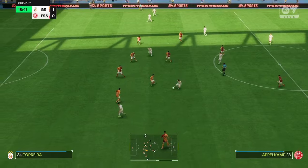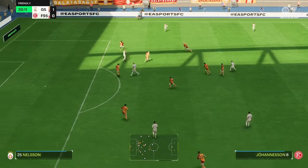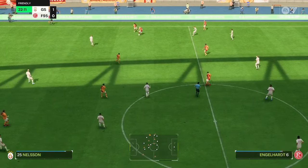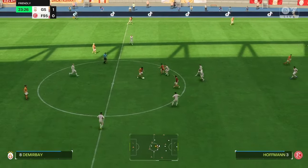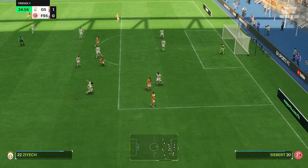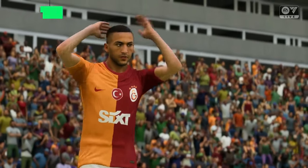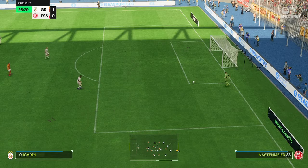Vermeer... Appelkamp. Dries Mertens. Ziyech. Here's Icardi — decided to take on the shot from a difficult angle, not a memorable effort though. Well, you have to question the decision-making there. Could he have cut it back? The angle was always against him.